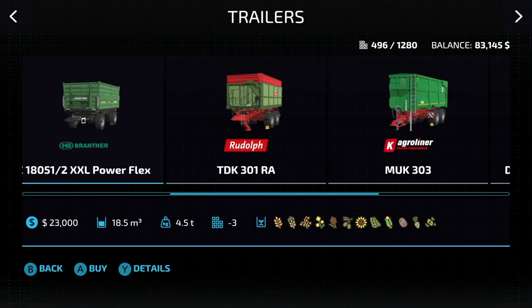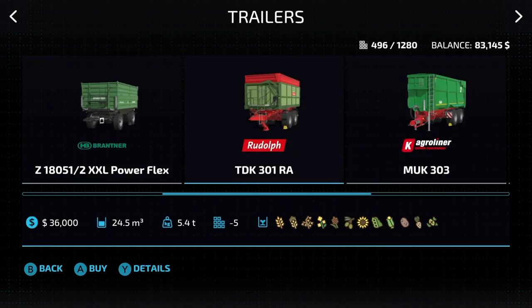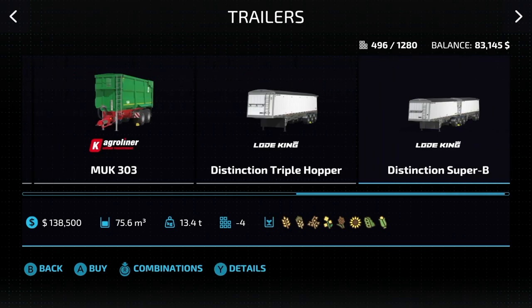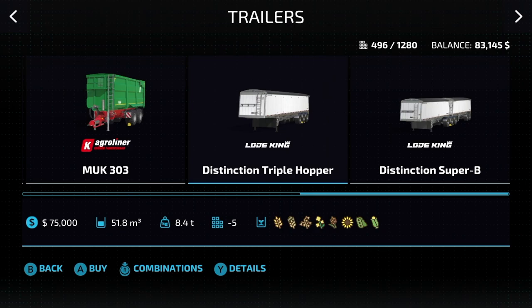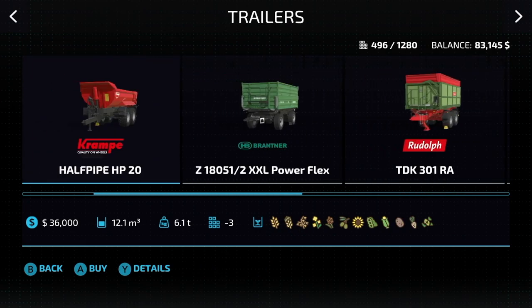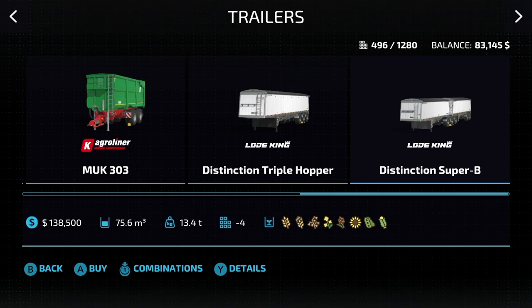Keeping it going with trailers — right smack dab in the middle of your screen, the Rudolph TDK301RA at 24,500 liters. On the far right, we have the AgriLiner Mach 303 at 37,500 liters. And then our last two: the Distinction Triple Hopper, which will hold 51,800 liters total, and lastly the Distinction Super B at 75,600 liter capacity, making it the largest in the game. However, you can see at the bottom that these hold different crops from the previous ones, so make sure it holds what you want to move.